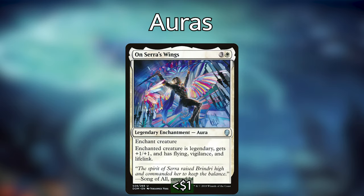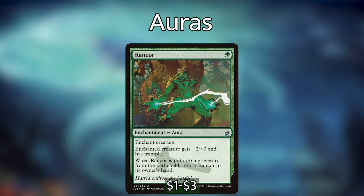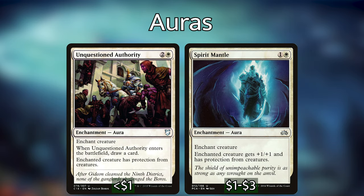Next up we have Onderon's Wings, which is a legendary enchantment. The enchanted creature becomes legendary, gets +1/+1, and has flying, vigilance, and lifelink — a slightly more expensive version of Daybreak Coronet, but it adds flying. We then have Rancor: the enchanted creature gets +2/+0 and trample, and when Rancor goes to the graveyard it returns to our hand — great if Tuvasa gets destroyed since we can recast it to trigger enchantresses again. We also have Unquestioned Authority and Spirit Mantle, both of which give the enchanted creature protection from creatures, making them effectively unblockable — opponents can't block Tuvasa no matter how many creatures they have, and she can't be targeted by creatures' abilities either.